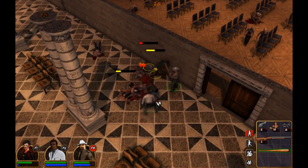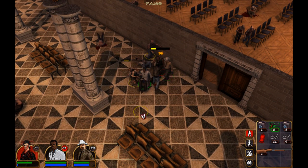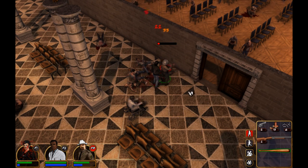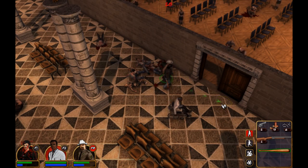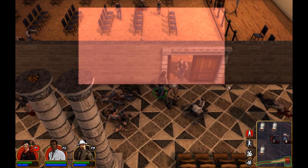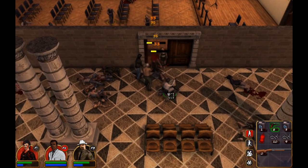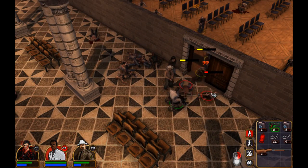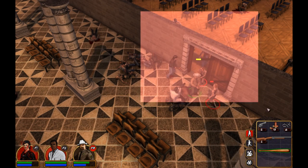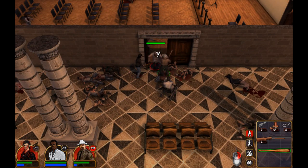I don't know what the doctor is doing here, but he's trying to get in there and join the party. So I get him out before he gets killed and move him. The zombies smell the blood, or sense the blood, that Mike is spilling. So they start charging through really quickly, and I didn't have time to set up properly. But I get the job done.